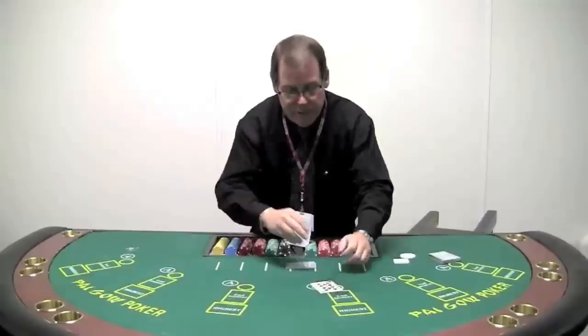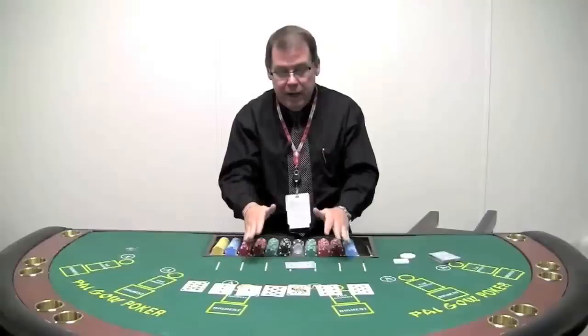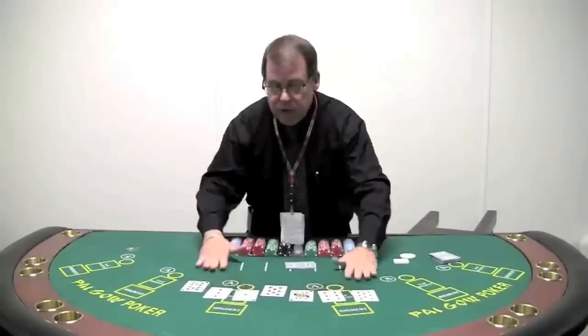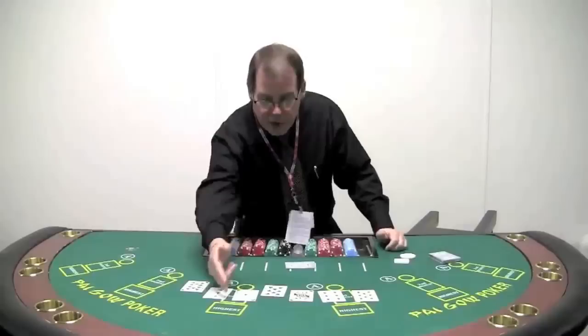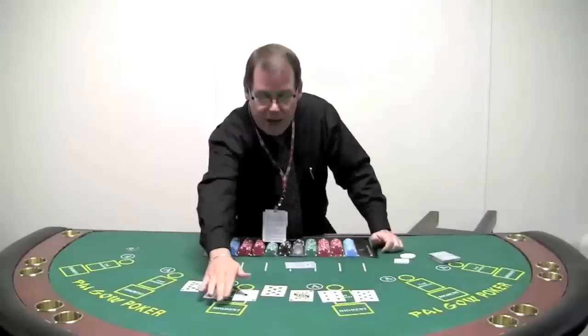Let's see what we have. Looks like in this hand, the best thing I can make out of these cards is — yes, I've got a flush. I've got five cards of the same suit, and that's a flush. So if I were playing this game, that's going to be my high hand. The five cards are the high hand that go in the back.